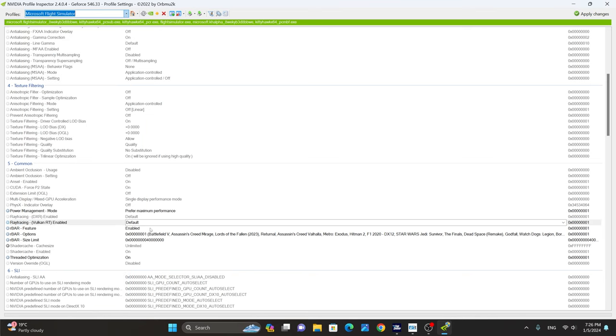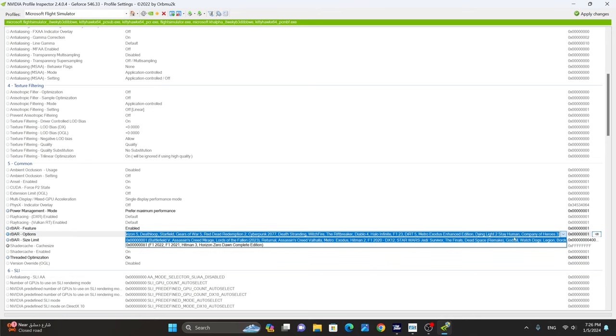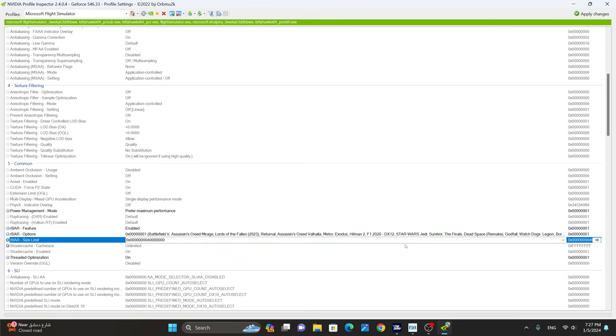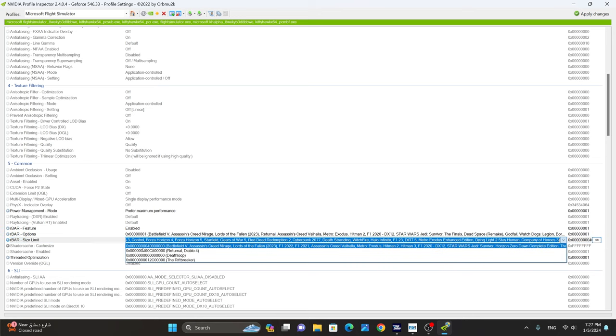If you have resizable bar enabled on your machine, make sure that you select R-bar feature enabled. Next, we're going to select the first option for R-bar options and R-bar size limit. We're going to select the first item here, which is the one ending with 001. And from the second option here, which is the size limit, we're going to select the first one.